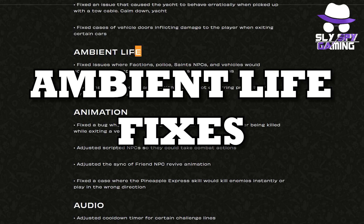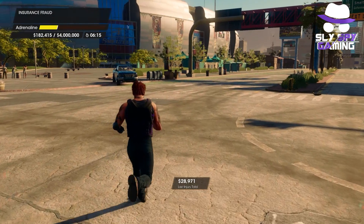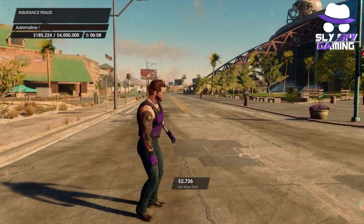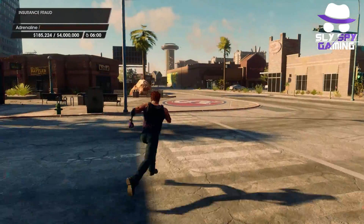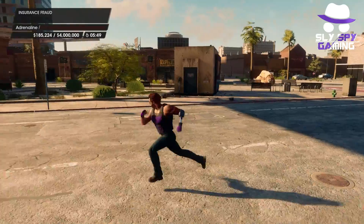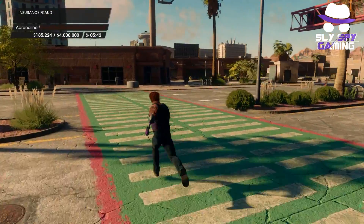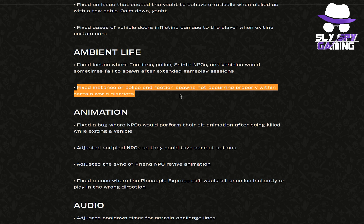Moving on to ambient life changes around Santo Ileso: they fixed issues where factions, police, saints, NPCs, and vehicles would sometimes fail to spawn after extended gameplay sessions. This was probably one of the biggest bugs I experienced in this game — trying to complete insurance fraud while everyone and every vehicle is completely gone is very difficult. I believe this is an issue that has affected the Saints Row franchise for years, going back to the original Saints Row in 2006 with insurance fraud. They've also fixed instances of police and faction spawns not occurring properly within certain rural districts.